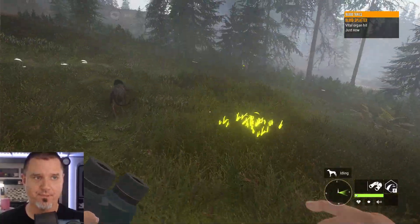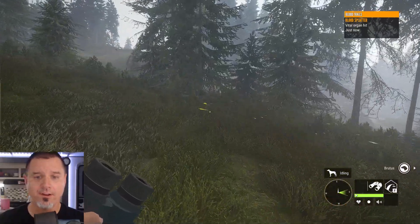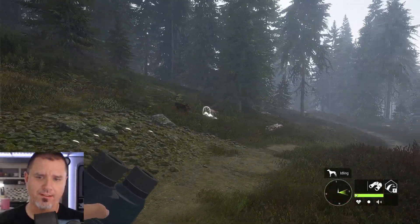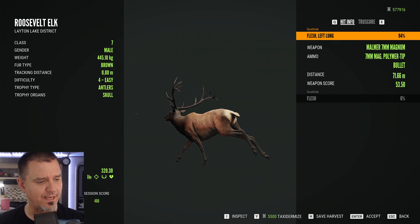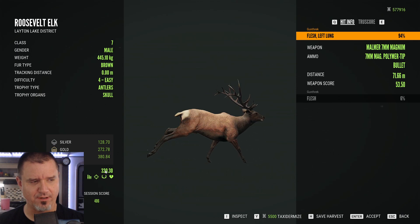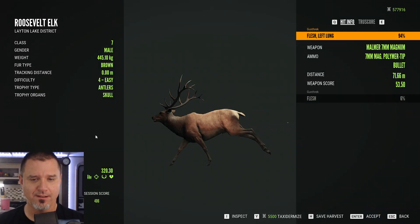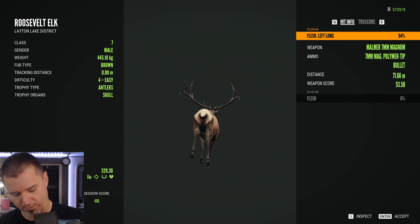We got ourselves some nice vital blood here. I will follow these tracks and bring you guys back once we've figured out what we're doing. We got our first one here — a nice gold, 320. Our best score so far for the Rocky Mountain Elk is a 467. Oh, Rocky Mountain Elk — okay. Best for the Roosevelt Elk is 296 here. I just heard a noise. That sounded like a coyote too. For the Roosevelt Elk 296, this is actually better. We're going to go ahead and harvest this guy because why not, and we'll update our score to 320.30.